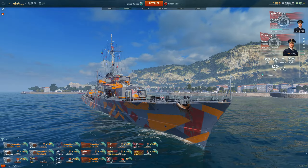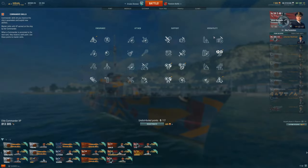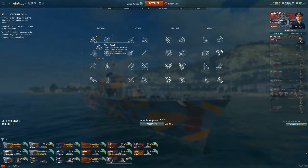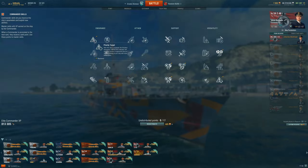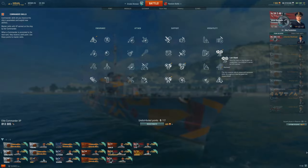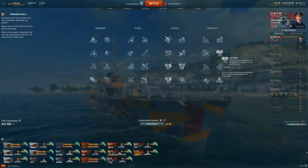As far as captain skills go I am currently using a 17-point commander. The first skill I take is Priority Target. In the German destroyers the detection after firing the guns is so high that you will be shot at a lot, and knowing who is shooting you and how many ships are shooting at you is crucial to stay alive. At tier 2 Last Stand is the obvious choice for all destroyers — you want to be able to maneuver your ship even if your engine or rudder gets knocked out.